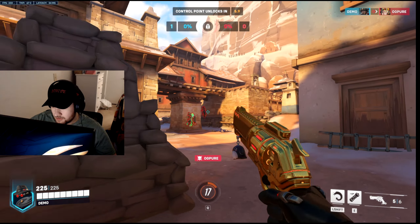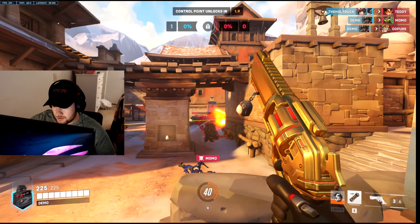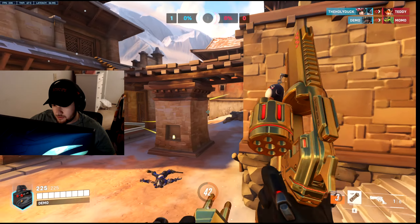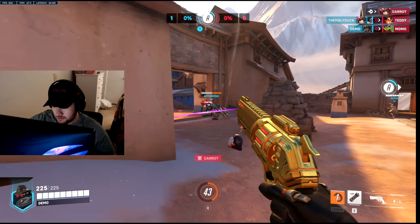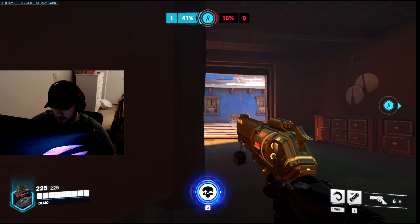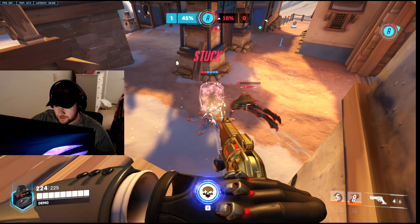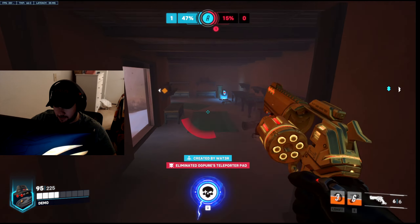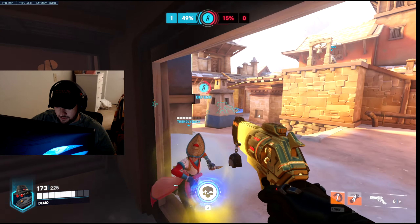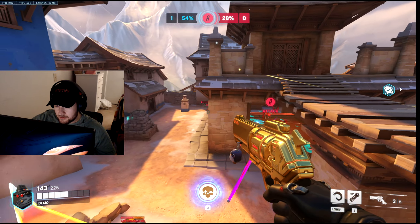That worked out well — like I said, you always want to try to figure out where Mercy is. I was lucky enough that they went to the top, so I went right behind them and just picked off Mercy and Ash since they were so distracted by my team in front of them. They have Junkrat so trying to focus him. Got Junk. Focusing Lucio and Kiriko — got Kiriko.